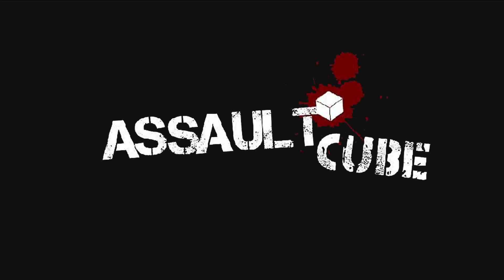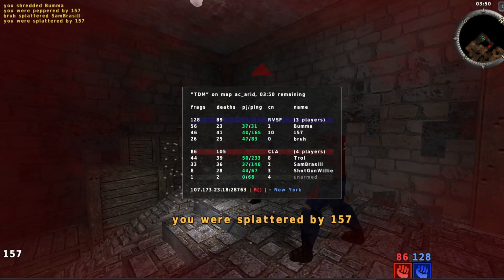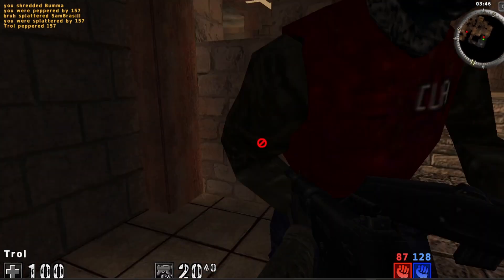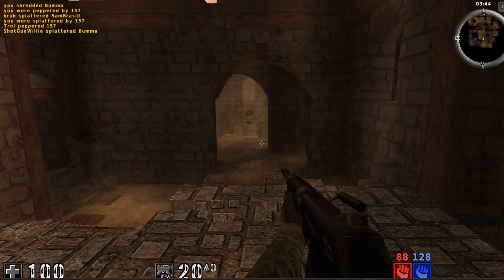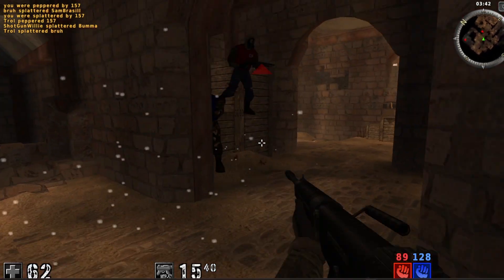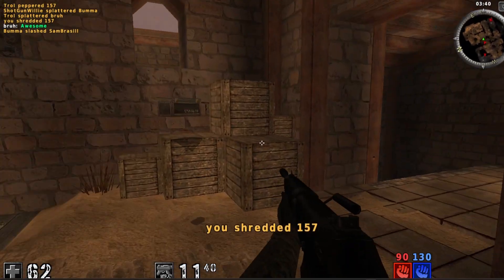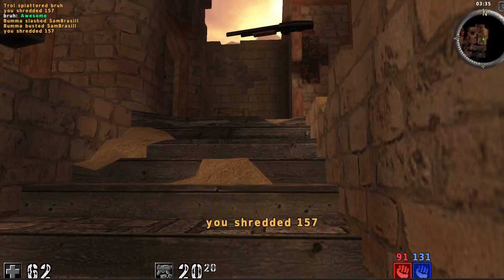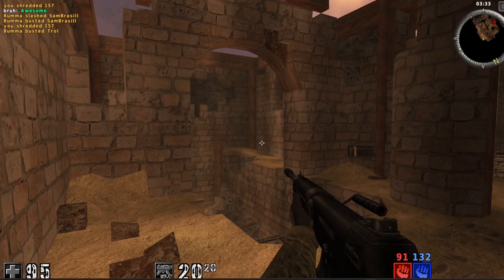Moving on to AssaultCube. This game is not only open-source and backed by a vibrant hacking community, but it's also widely regarded as the starting ground for many beginners in game hacking. The simplicity of its game mechanics, combined with the open-source accessibility, allows new hackers to practice and understand hacking techniques in practical environments. The community is very supportive as well, sharing tutorials, mods, and hacks that make it an ideal place for newcomers to start.